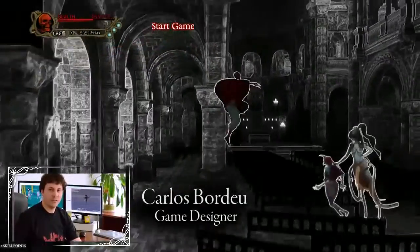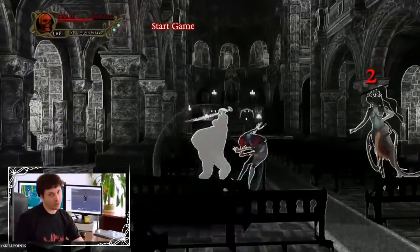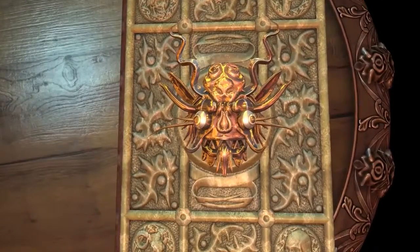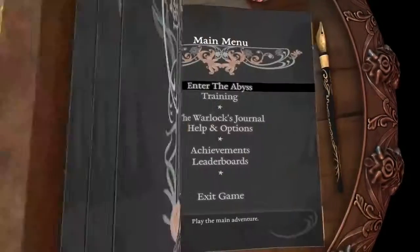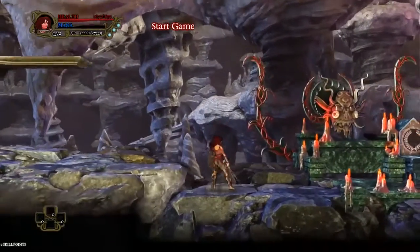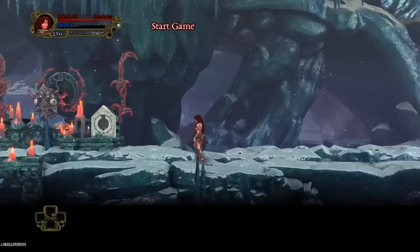One of the unique features is the existence of the community-oriented objective of defeating the Warlock and revealing his next phase. The final boss has several masks, and by defeating him, players will collectively be cooperating to move on to the next phase of the Warlock. When enough people have defeated him, new enemies and objects will appear in the Abyss.